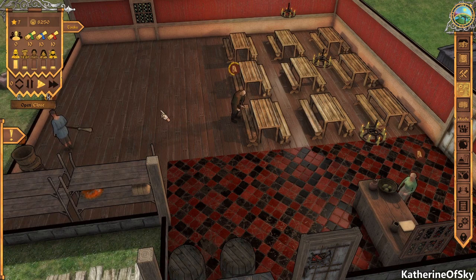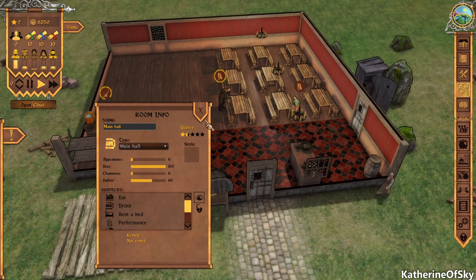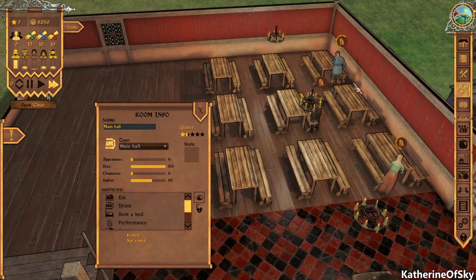Let's unpause. Looking pretty good. Room info: main hall — cleanliness is at six, so they probably need to clean a bit more. She's working on that. Now they're all cleaning — I wonder if this number is going up. Nope. Maybe it's locked to the appearance.